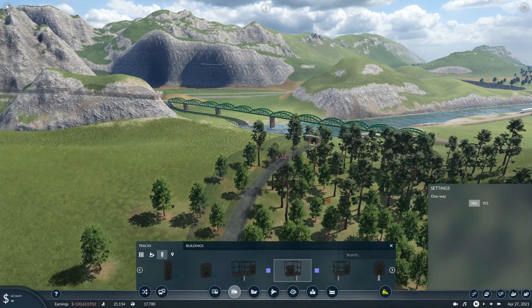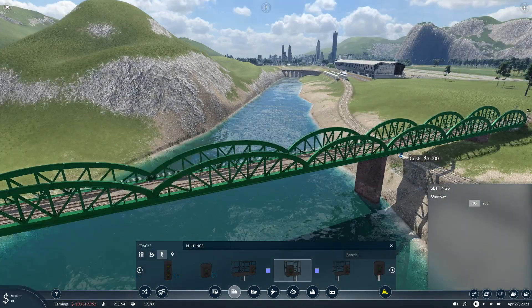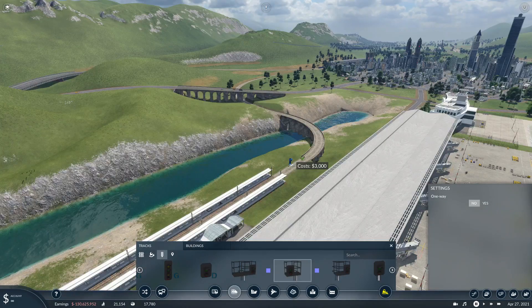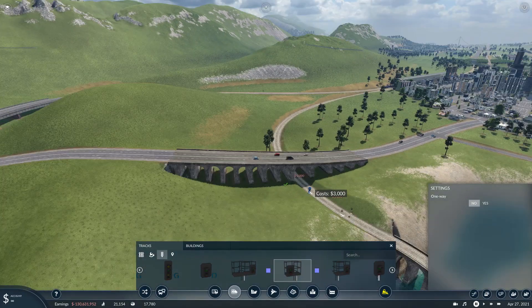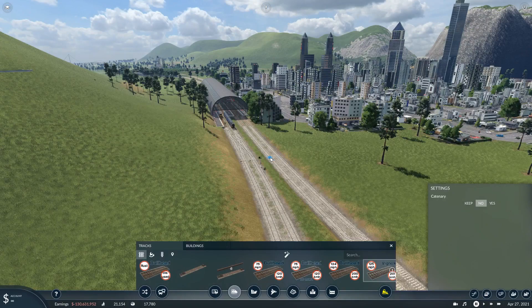Getting the signals in — gantry signals, one there, one there, one on that side. I'll come back and flatten that section in a minute. Another one here, and another one the other side of the bridge. Then we'll get our diamond going into Glasgow and do a touch of smoothing. There are a couple of trains here already — the ones that head up the northwest coast.